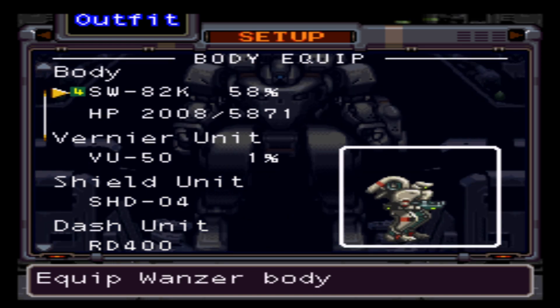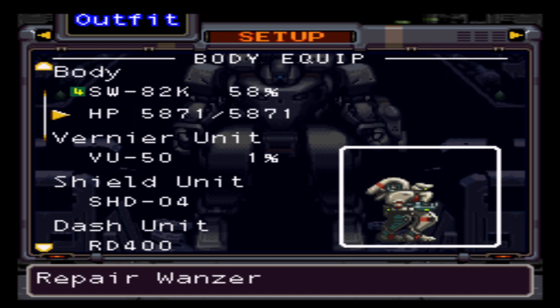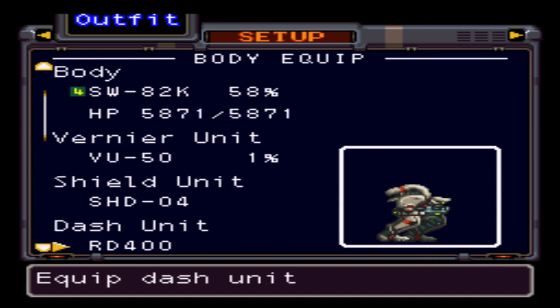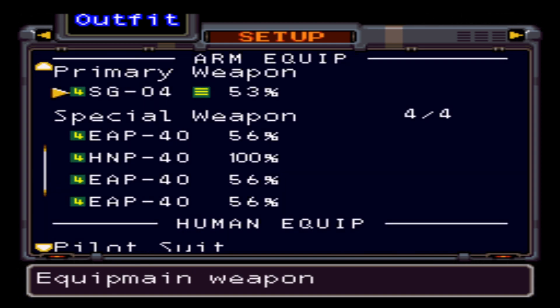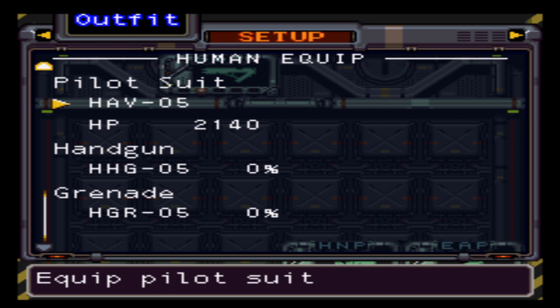We can go down here to equip our Wanzer, which is what the giant robots are called in the Front Mission universe. You can see we're level 31 with our little Wanzer there — 'little' meaning about 100 feet tall. We can equip all kinds of different robots. Much like Bahamut Lagoon, this is a fan translation — the game was never released in America, which I just don't understand. People would have loved this game, and in fact games almost exactly like this still get made today.